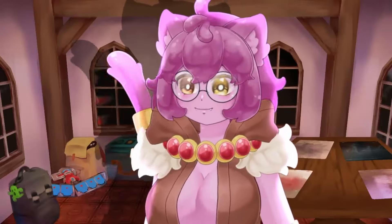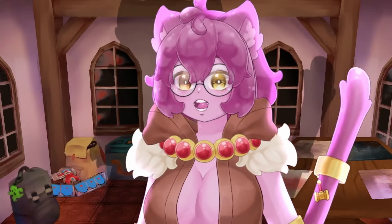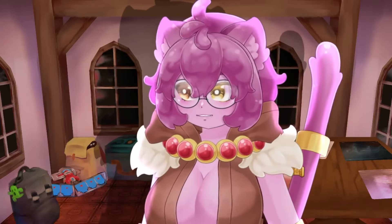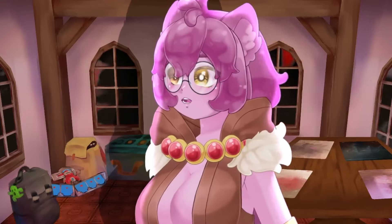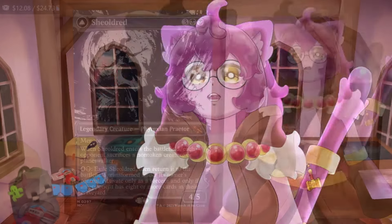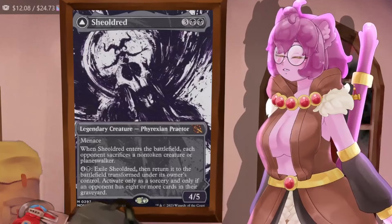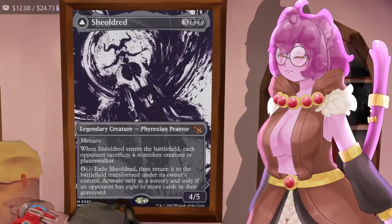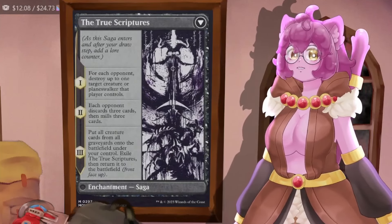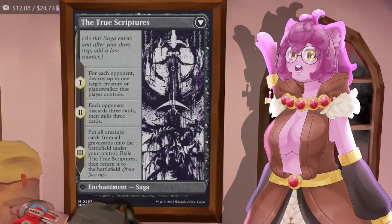Now if you are upgrading this deck, the most important thing is to not mess up your mana — the biggest problem with Woobird decks is mana can be at a premium. For a straight-up win con upgrade, Emrakul? No — Shield Red: this is a fantastic card that makes everybody sacrifice a non-token creature or planeswalker. Then we can flip it to The True Scriptures: destroy up to one creature or planeswalker each opponent controls, make everybody discard three cards and mill three cards, and at the end put all creatures from all graveyards onto the battlefield under our control.